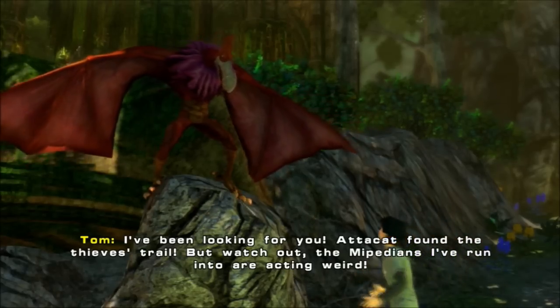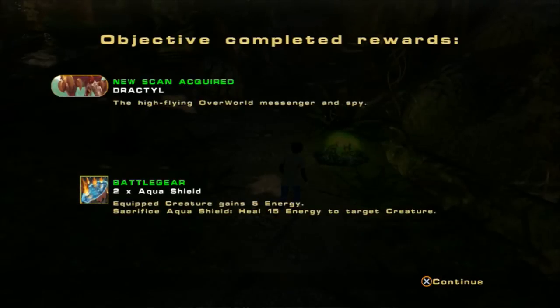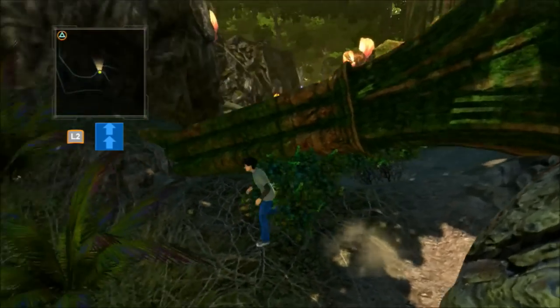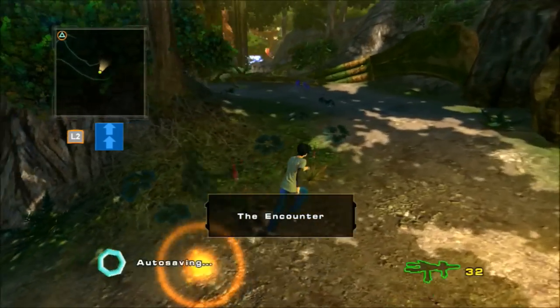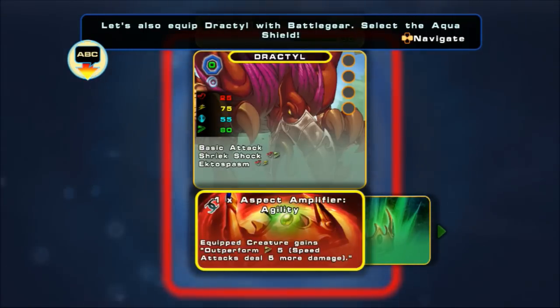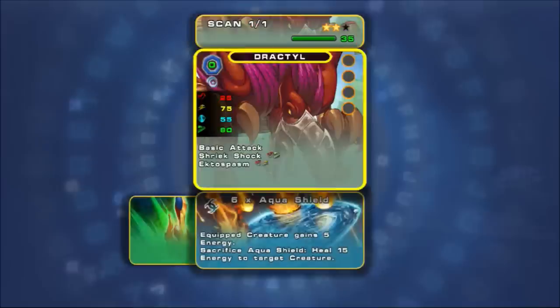'I've been looking for you. Batacap found the thief's trail, but watch out — the Mepedians I've run into are acting weird.' New scan: Dractyl, the high-flying overworld messenger and spy. Got Battle Gear: Aqua Shield — equip creature gains 5 energy; sacrifice Aqua Shield to heal 15. Arena: Force of Life. Initiative: Wisdom — okay, that means they attack first. 'Get ready to meet your doom.' I scanned part of him. Let's do a basic attack instead.